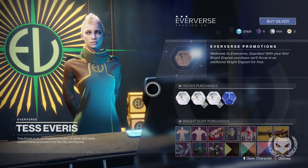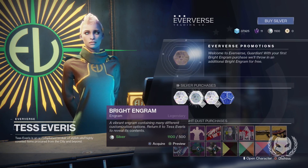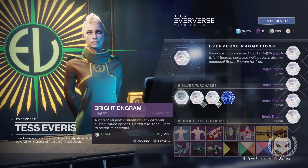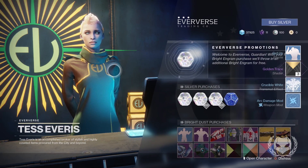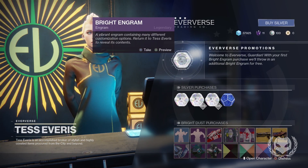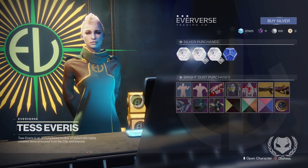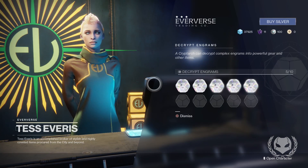Okay so I know I'm an awful person for doing this, but I just went and bought 1100 silver because I wanted to open a few more bright engrams and try and get more items — maybe a ship, an exotic sparrow, or even one of the exotic emotes. So I can purchase five more bright engrams and we have just enough for one more on top of that. We have six bright engrams and that last one gave us a transmat effect and another Golden Trace shader, which we already have. Let's open the other bright engrams I just purchased.